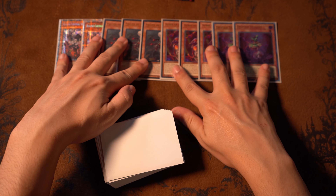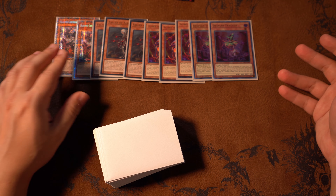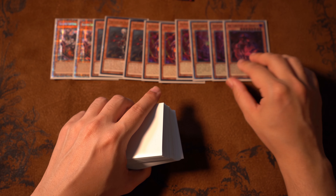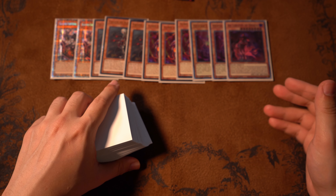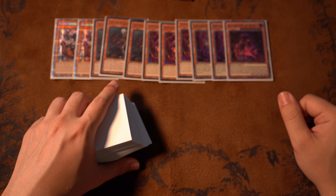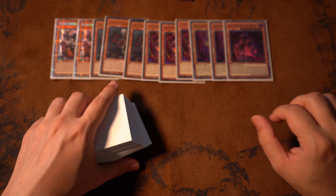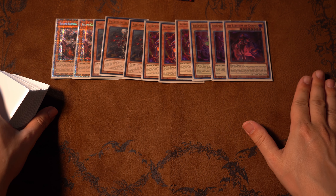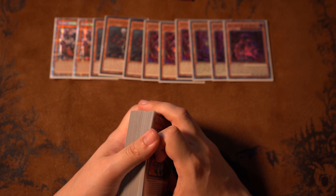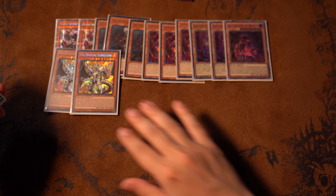I'm running double Tragedy. I only run two because at two it's already consistent enough — you'll see it enough times. I'm also now running Ad Lividum. I read through the comments on the last deck profile and a lot of you mentioned Ad Lividum is better than Dramaturge overall, so I gave him a try. I do really like him and I've learned exactly how and when to use him, so he replaces Dramaturge for now.